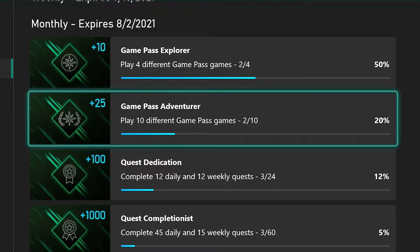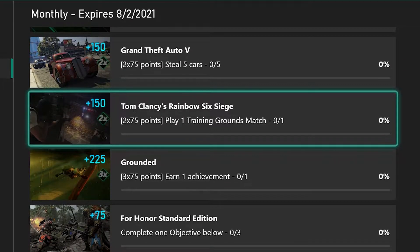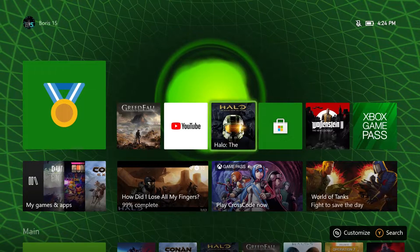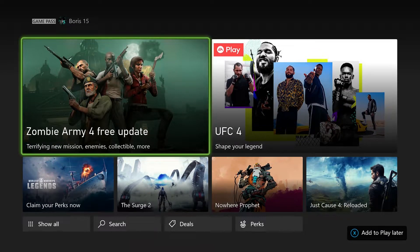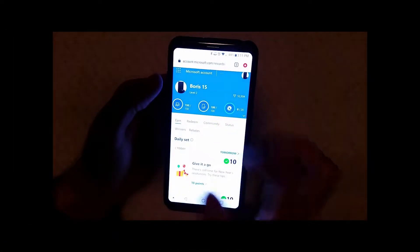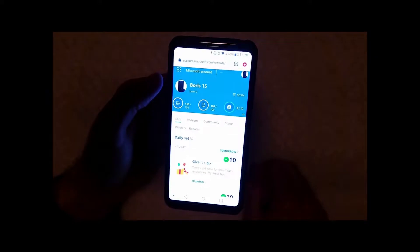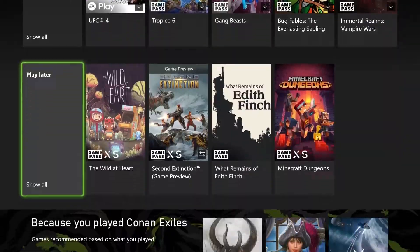Today I want to tell you about the monthly Game Pass quests that are currently available for July of 2021 and how to complete each one. To check these out, you can either launch the Xbox Game Pass app on your phone or on your Xbox console itself. Keep in mind that you can only complete these quests if you're already an Xbox Game Pass member. If you're not, I suggest you check out my previous video explaining how to get Game Pass for free every month using Microsoft Rewards points.